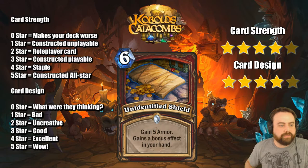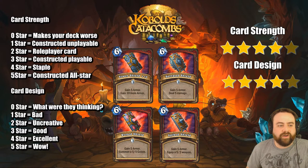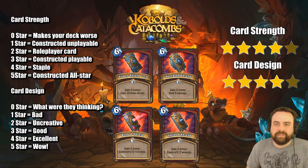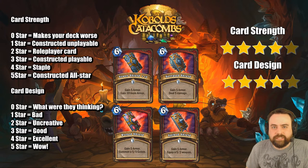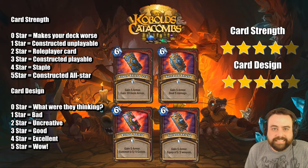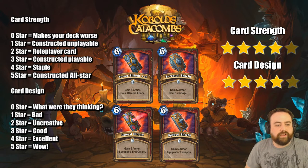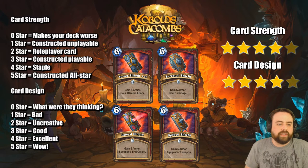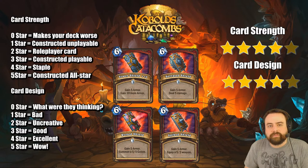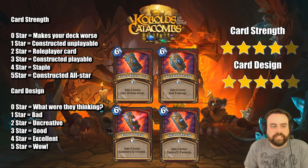Unidentified Shield — 6 mana Warrior spell. It has four possible versions: gain 5 armor and gain 10 more armor — so for 6 mana you gain 15 armor, which I think is the worst one but has its uses. Gain 5 armor and deal 5 damage — very much like the Preemptive Strike spell, which seems good. Gain 5 armor and summon a 5-5 golem — basically Shield Maiden which did see a lot of play, so that's the best one I think. And gain 5 armor and equip a 5-2 weapon — that's pretty good too. Three of these do the same kind of thing: gain 5 armor and get about 5 attack worth of value. Overall a very strong card that will definitely see play.